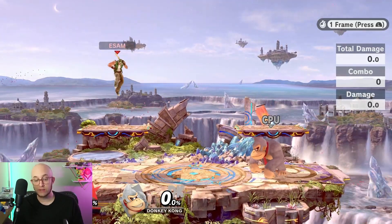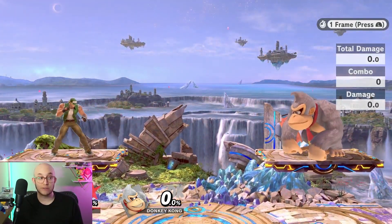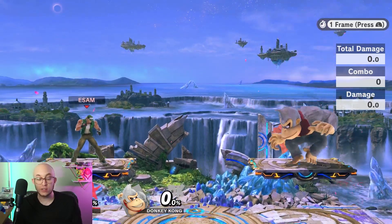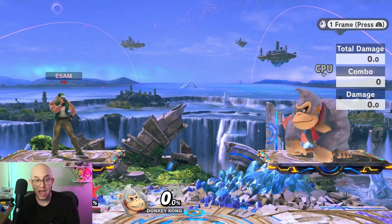So to fast fall, it seems like you have to wait three frames after the first down input. You can essentially double tap down very, very quickly and get a fast fall.